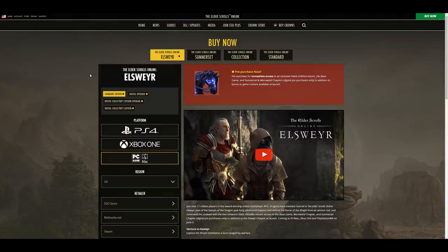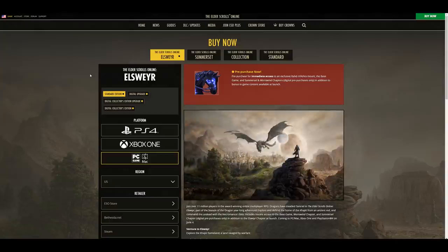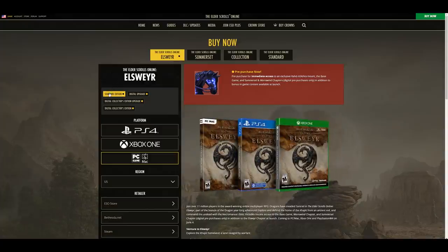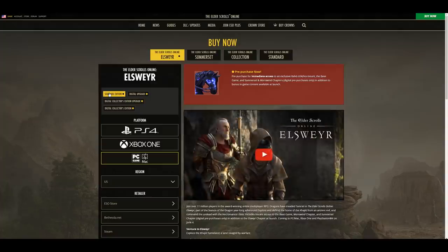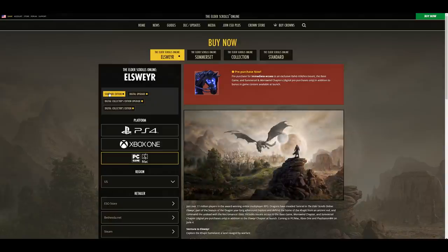I'm going to explain how to purchase the game and what is included in each purchase. You're going to see a lot of pre-purchase bonuses because I'm recording this prior to Elsweyr's release, so keep in mind some of this may not be here if you're watching post-Elsweyr release. The standard edition of Elsweyr includes the Elsweyr chapter as well as the regular base Elder Scrolls Online game. If you pre-purchased, you would have also gotten Summerset and Morrowind — the two previous chapters — but post-release it'll likely just be the Elsweyr chapter and the base game.